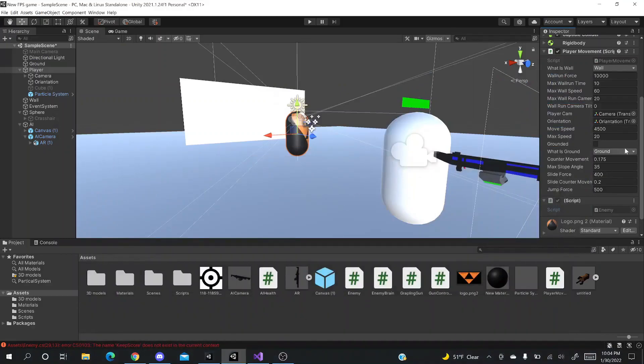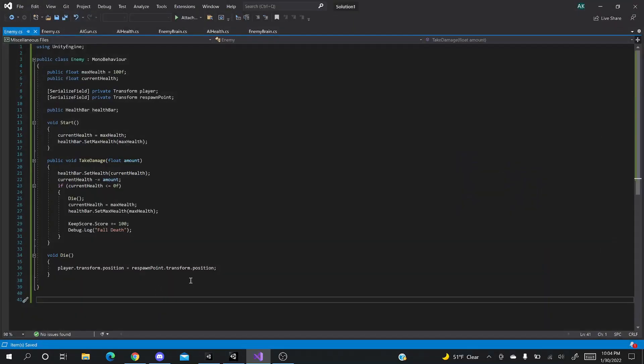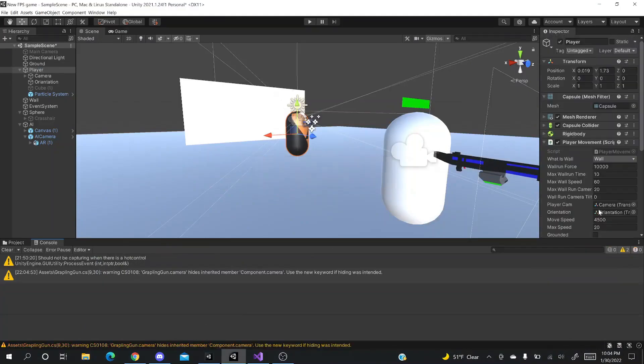Nothing will show up yet because we need to fix the Keep Score issue. Double-click the Enemy script, go to line 29 where it says Keep Score, and add two comment slashes to comment it out. Save the file, go back into the game, and it should reload script assemblies. You'll now see the Enemy component on your player with a bunch of fields.